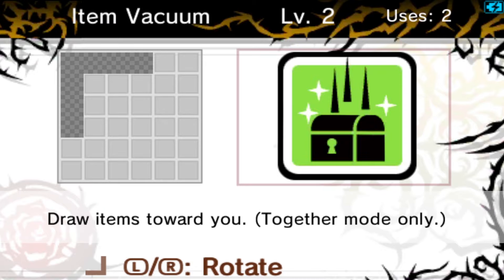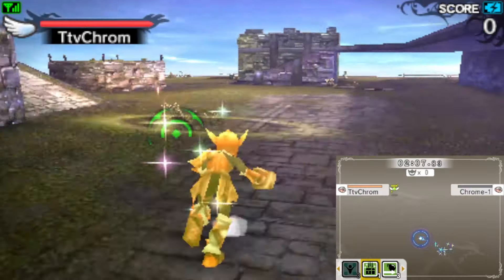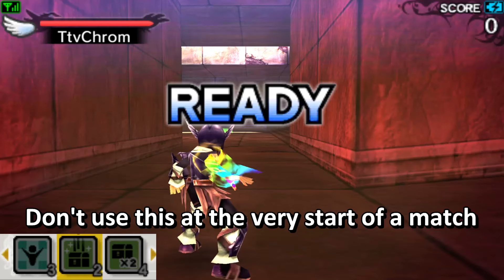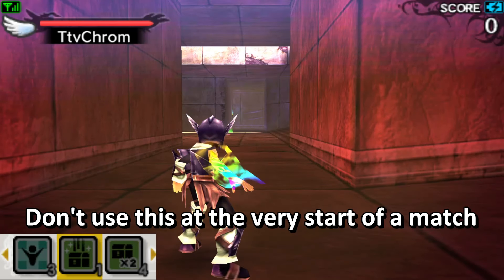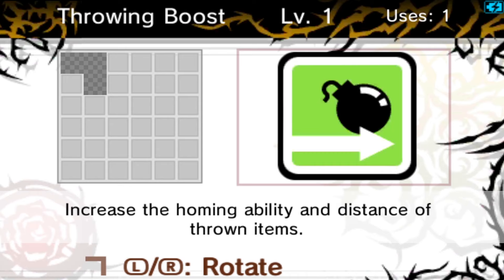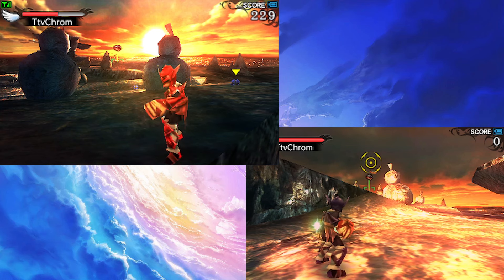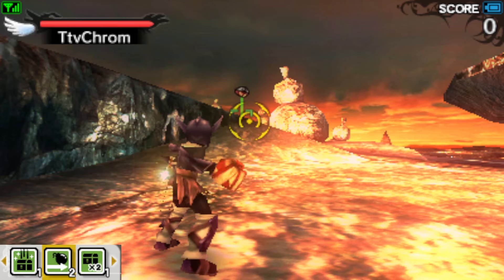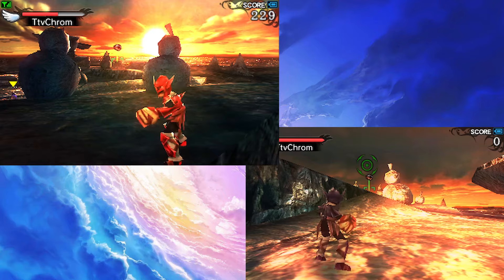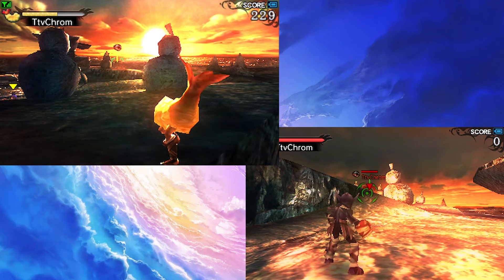Next up is Item Vacuum. This power, when cast, will pull an item in front of you — that's if there are any on the map when it's used. This is a perfect power if your weapon doesn't have the best movement speed. And lastly, there is Throwing Boost. This power increases the homing properties and distance that an item can be thrown. This power is often the most overlooked of the three, but it can be incredibly handy for getting the most out of throwable items.